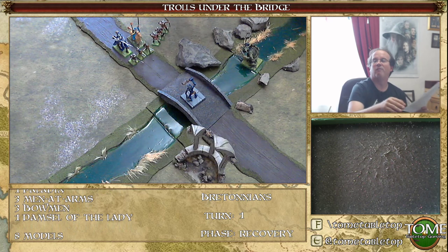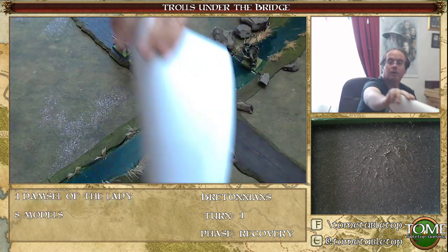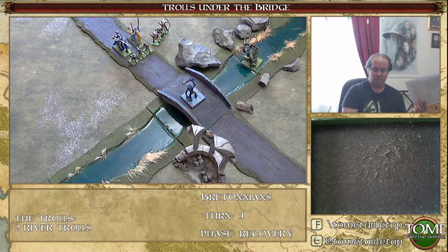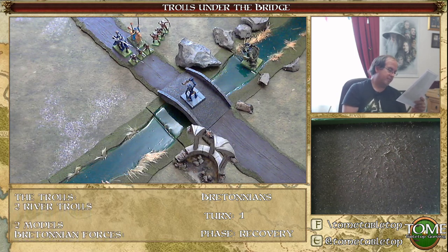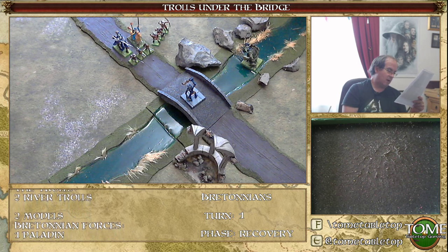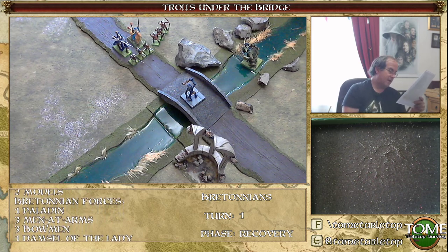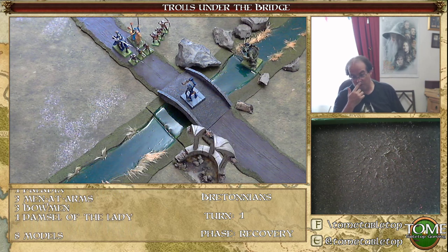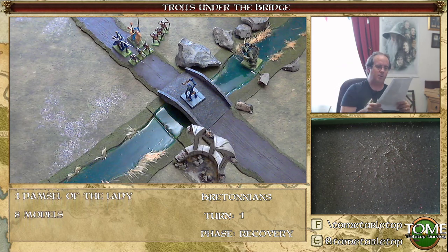Objectives: the Bretonians have to get off the northern board edge. If both Sir Duclore and Grenivere escape from the northern edge, it's a Bretonian win. The men-at-arms are expendable. The trolls win a clean victory if they put at least half the Bretonian party out of action - so if they kill four models, it's a troll win. Any other result is a draw.